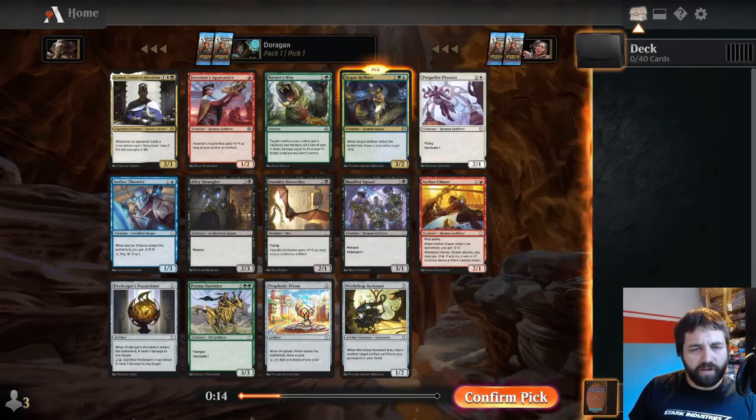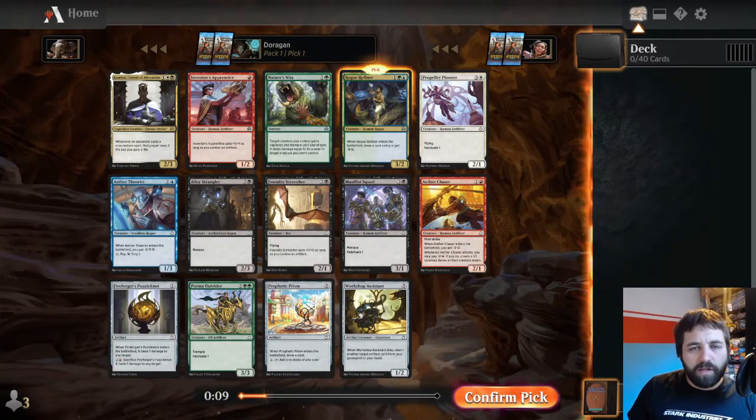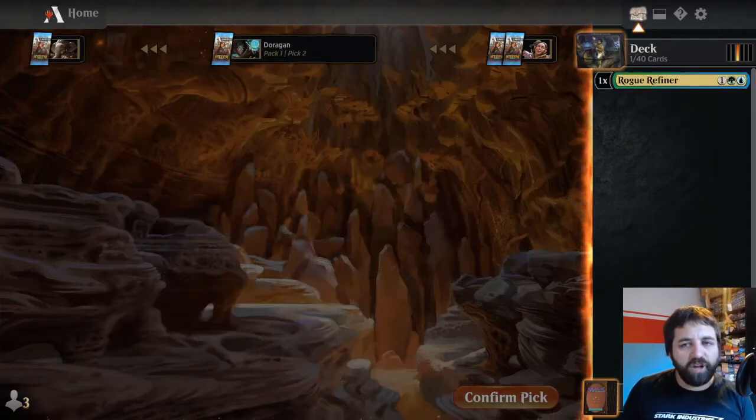It's just really, really solid. Pima Outrider as well - wow, okay. Solid pack, but let's go for the Rogue Refiner and start optimistic.